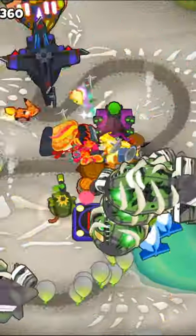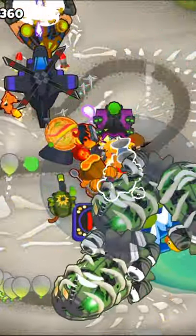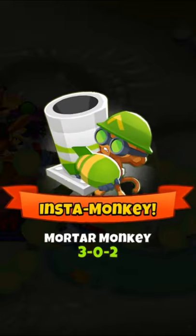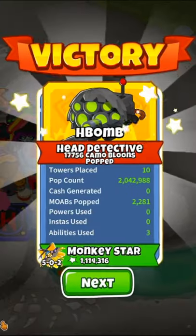Then we'll get a 4-2-0 sniper set to strong and upgrade the village to a 2-3-0 MIB. Finally we'll get a 0-4-2 submarine and use every ability on round 100, and that is how you can easily beat Streambed on CHIMPS.